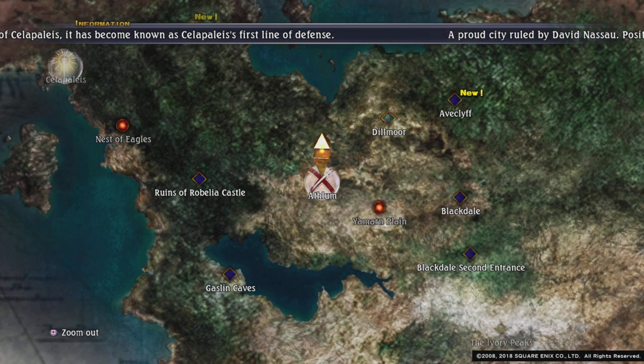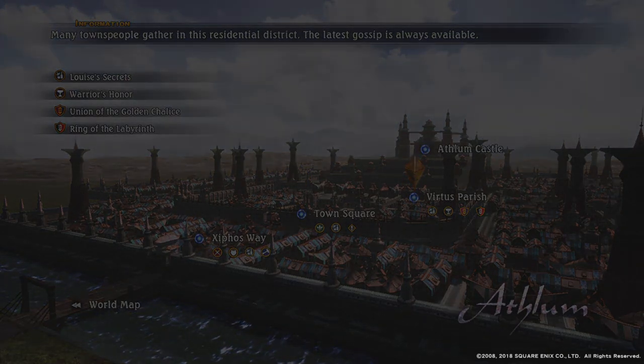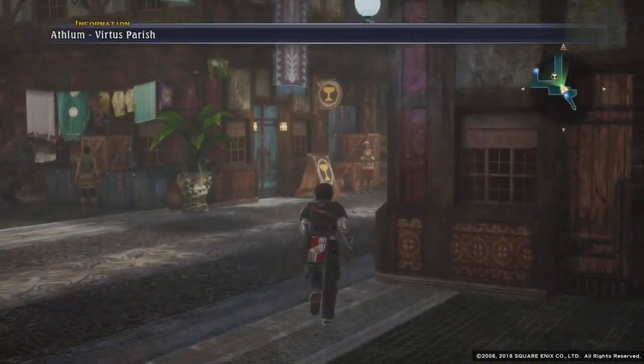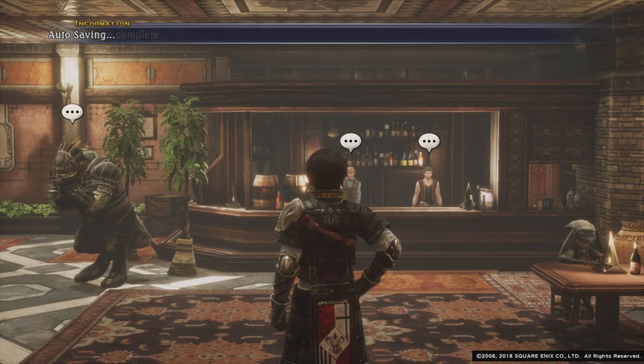So instead what we're going to do — we're going to come back to Arthlund and go to the pub in Virtuous Parish and talk to the Seasoned Adventurer, which will then open up another area in Numa Mines, and we're going to go there and defeat 14 Nidogs.